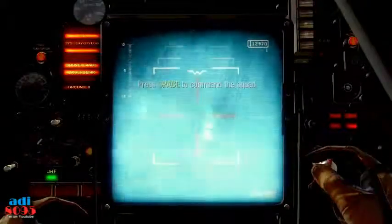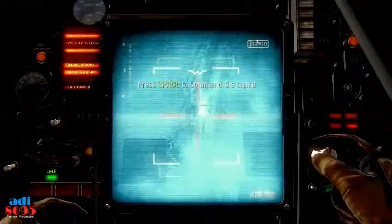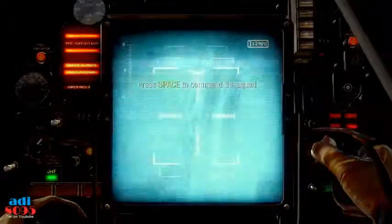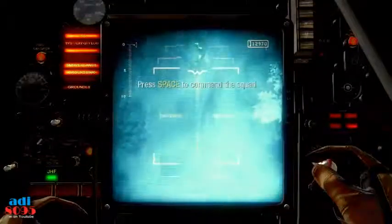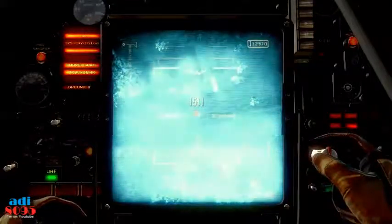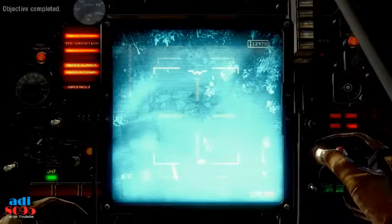Kilo, you need to move east. That's a negative, CP. On a move, Big-I. Attack recon — I see enemy vehicles inbound. Come on, get the squad off the road. Looks like there's a structure to the north. Get them inside, CP.